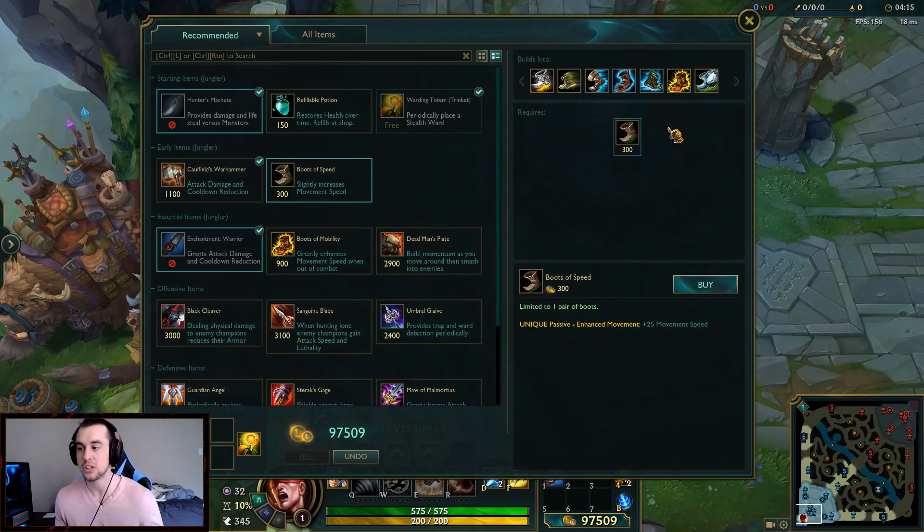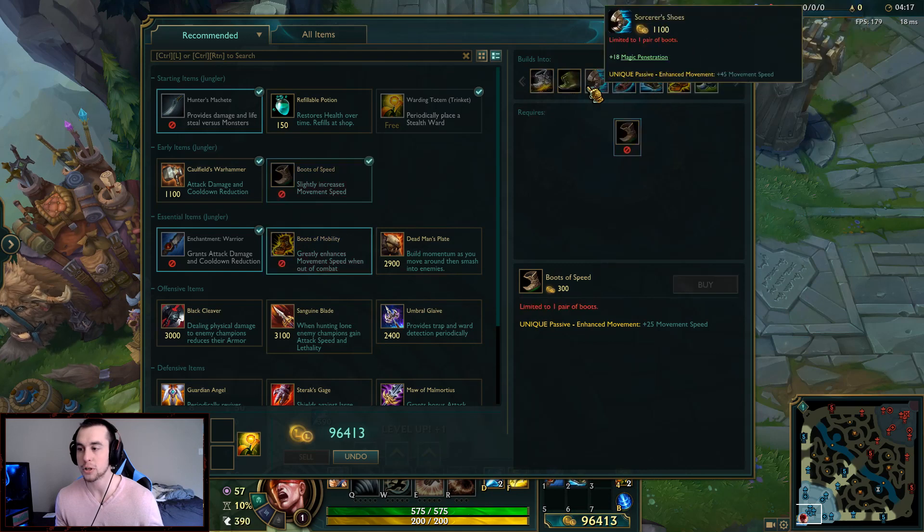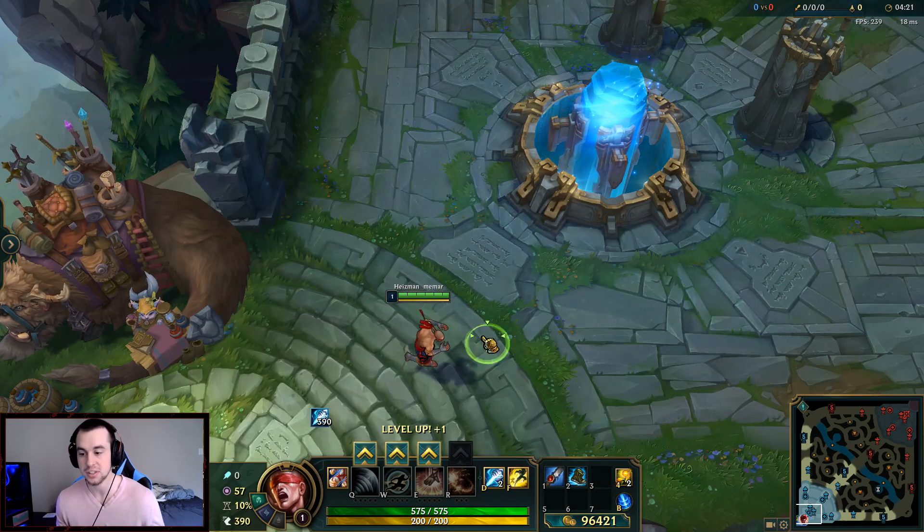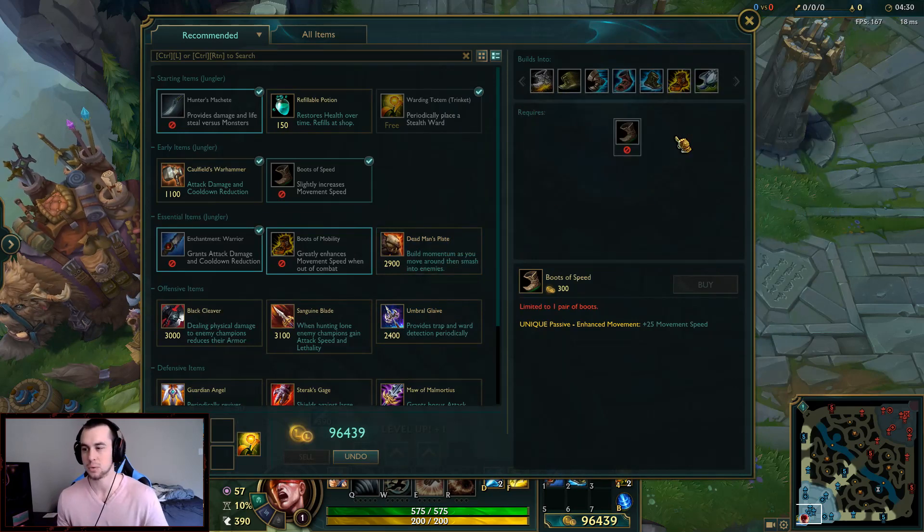Let's talk about boots. Pretty much every single game you're going to go either Merc Treads or Ninja Tabi. Merc Treads are good into CC-heavy comps, and Ninja Tabi are better into high physical damage comps — pretty straightforward.